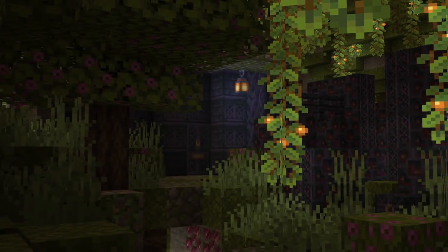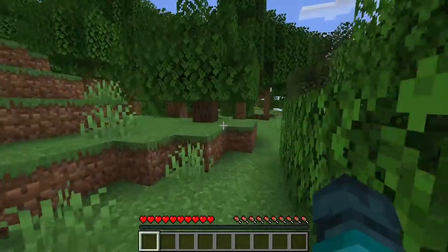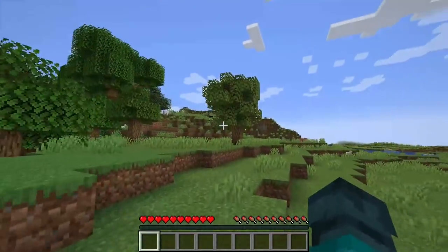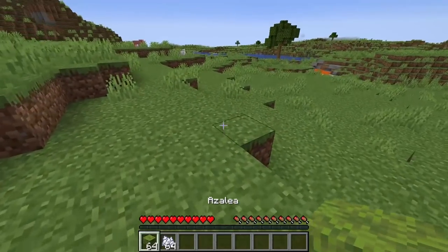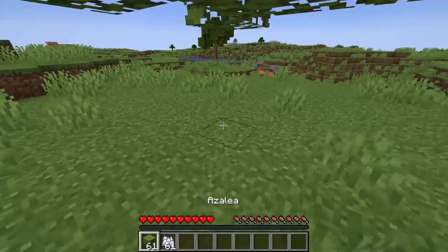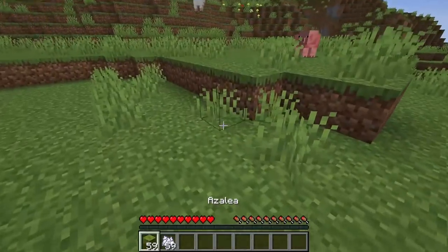A lot of people have suggested azalea would get its own wood type instead of using oak. I wouldn't mind either way, but I can understand why it uses oak. All wood types are very easy to obtain in large quantities, but azalea trees only naturally spawn as indicators to lush caves — a clever method of leading the player. You'd need to plant your own forest to build a lot with azalea wood, so making an azalea wood set would have far less gameplay value than the other ones.